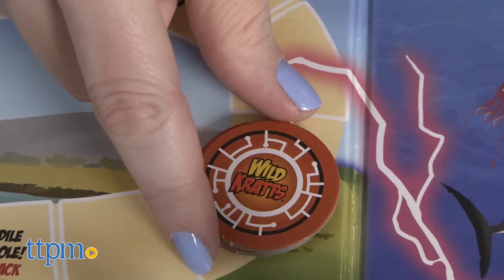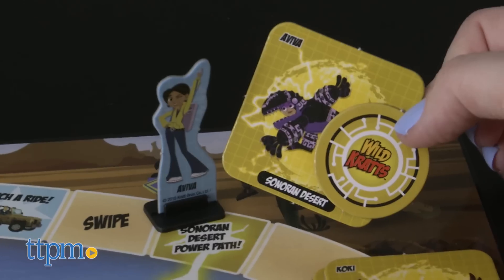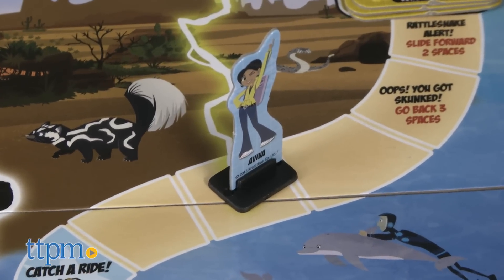These spaces allow you to take a Creature Power Disk from any other player or from any habitat on the board. Once you have a Creature Power Suit and a Creature Power Disk from the same habitat, you can use the Power Path shortcut that begins in that habitat.